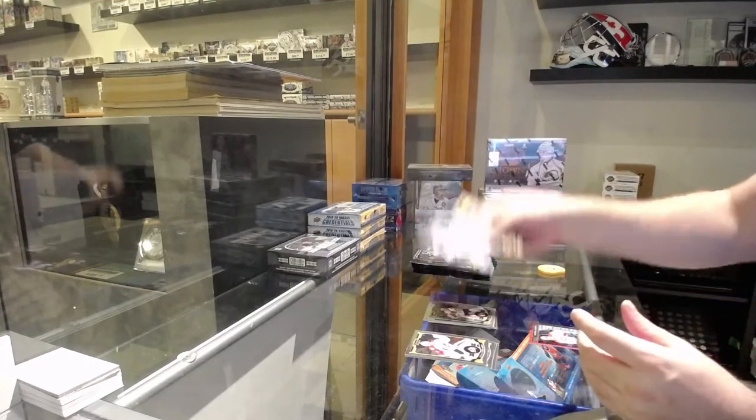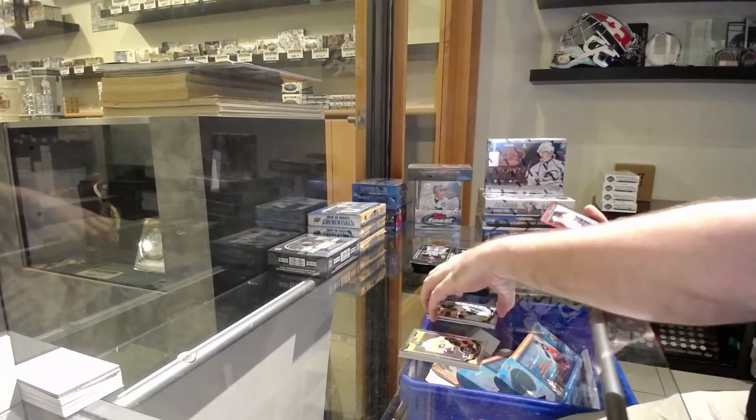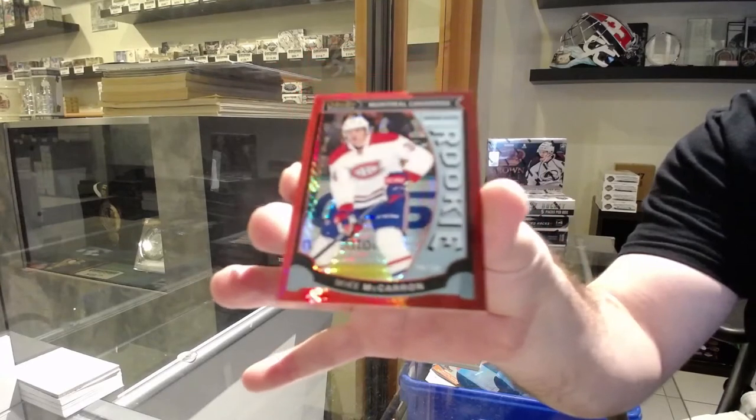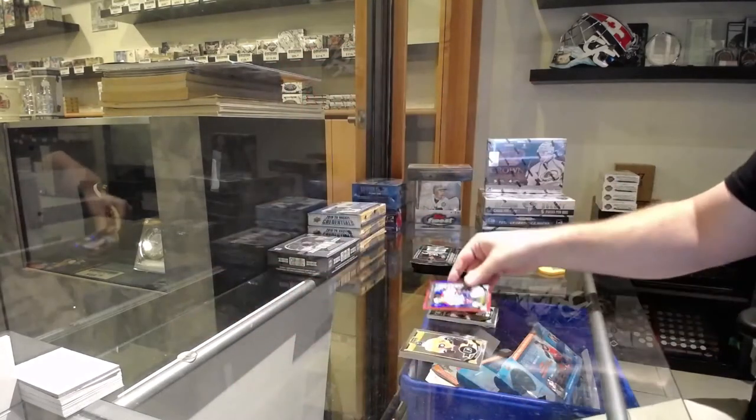We've got a Devon Shore for the Dallas Stars marquee rookie, and a Red Prism marquee rookie Mike McCarran for the Montreal Canadians — the 149 Mike McCarran.